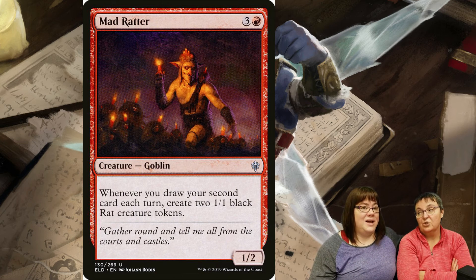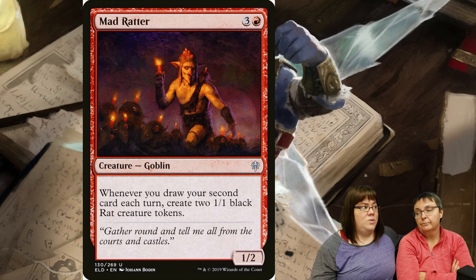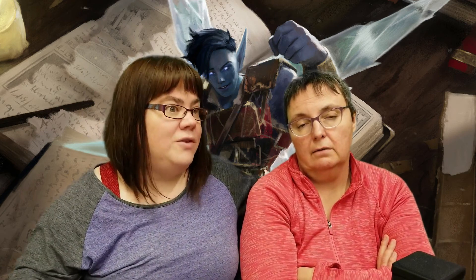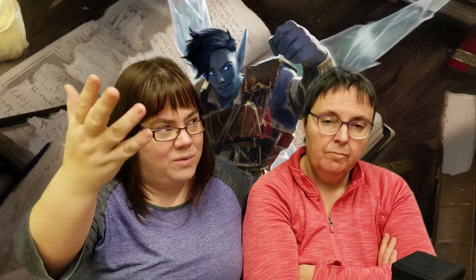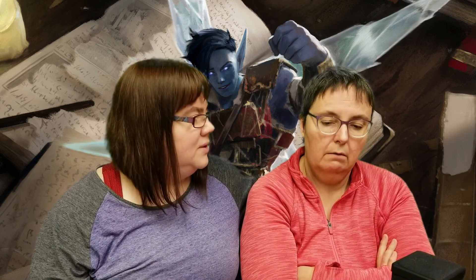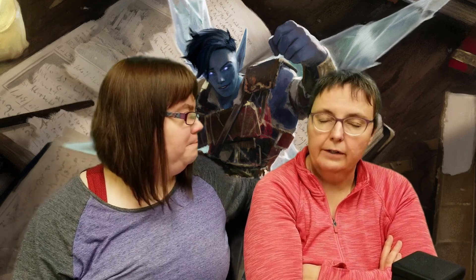If people are going super wide, she swaps in the Mad Rudder. It costs four but gives you two Rat tokens every time you cast your second spell. So if you have Improbable Alliance and Mad Rudder, you get three little tokens every time you draw your second card. Then you can block with your Rats and swing with your Fairies. That's why she put Mad Rudder in against the Knight deck.